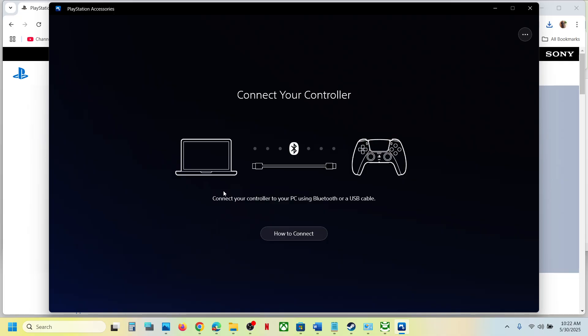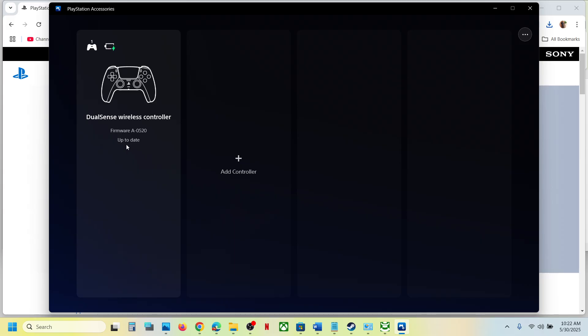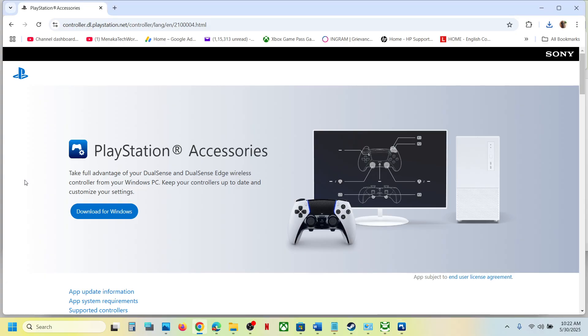Once you launch it, connect your controller. You will see your controller detected, and if there is any update available you will see the update option. In my case it's already up to date. If you see the update option, update your controller, then launch the game again and check.